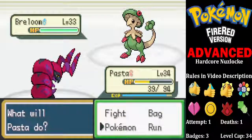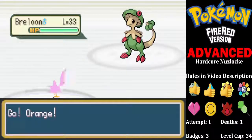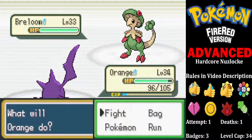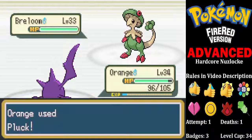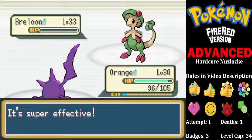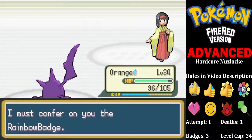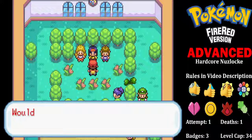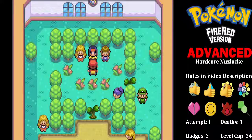And finally Breloom — and we're just going to go straight into the Breloom counter, which is Orange. And Pluck — hopefully she won't hit to kill. And it does the job. And there we go — we have our fourth gym badge, halfway through the game!